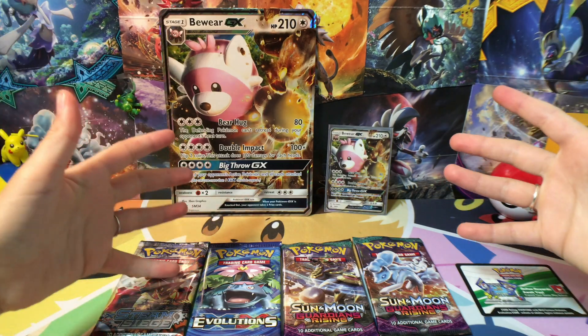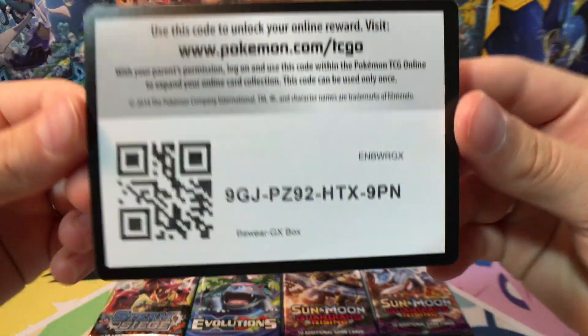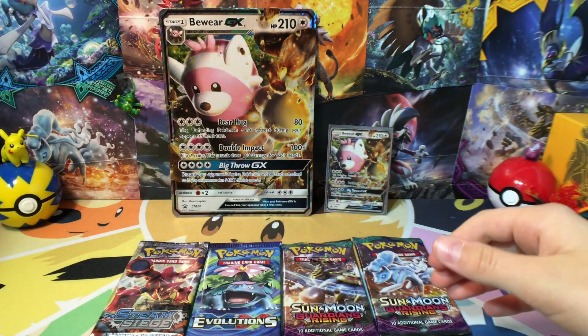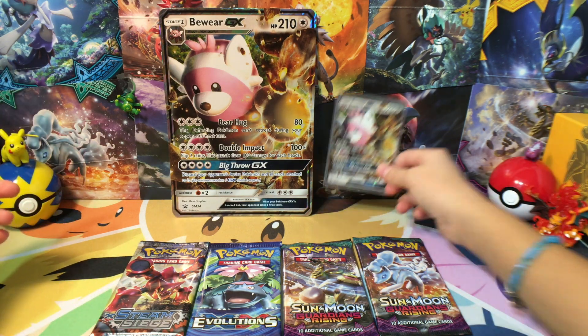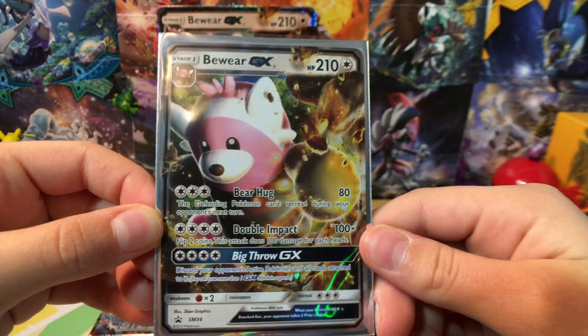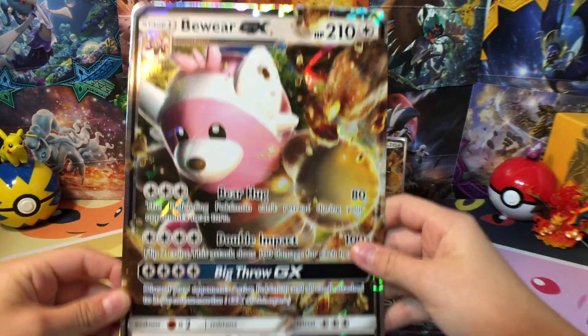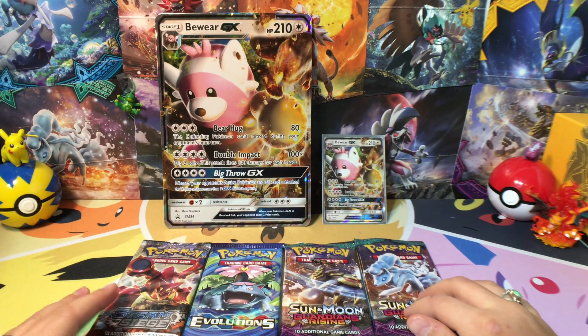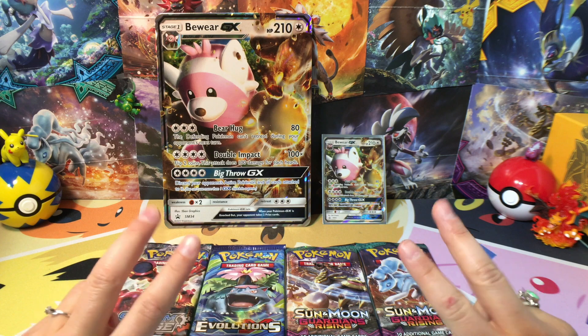I got everything out of the box quickly and I'll give you guys a code card. So we got our packs, here's our promo card — Beware GX — and our Jumbo card. Our packs are Steam Siege, Evolutions, and Sun and Moon Guardians Rising times two.